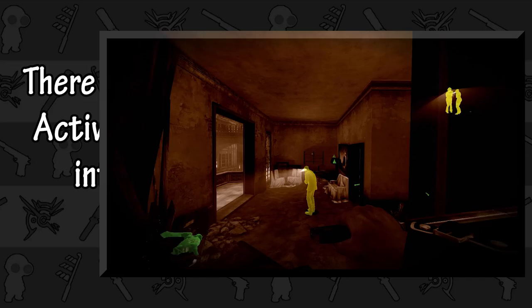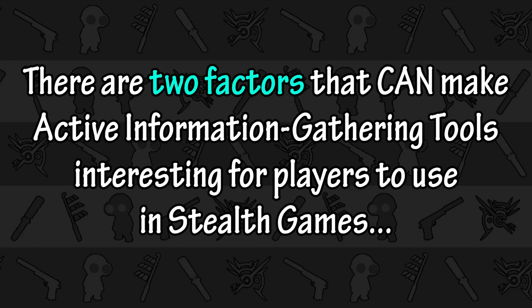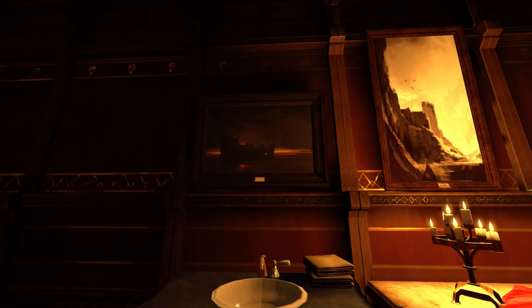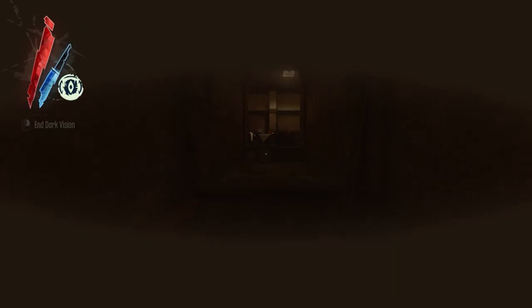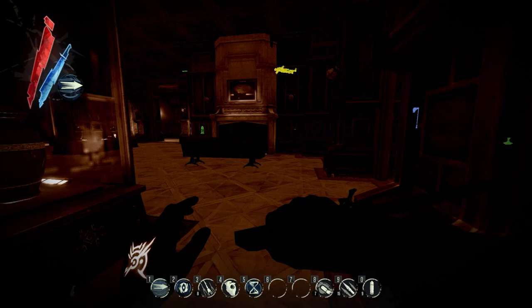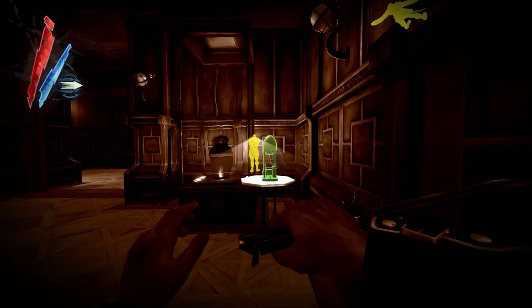In my opinion, there are two factors that can make active information gathering tools interesting for players to use in stealth games: limitations and risks. What are the limitations of Dark Vision? Well, until you upgrade it, you can only use it to see enemies, and it has a limited range. It also costs players a little bit of magic each time it's activated. However, in practice the limited range doesn't matter — it has enough range that players will see everything they need to see, and even the magic cost is negated because your character's magic recharges a few seconds later. No real limitations here.